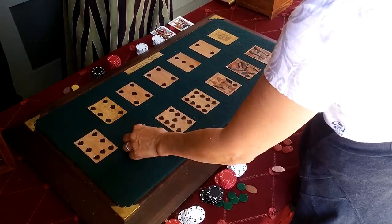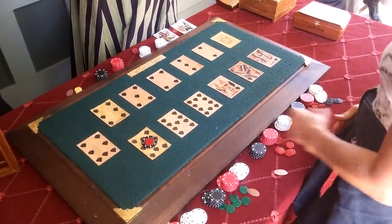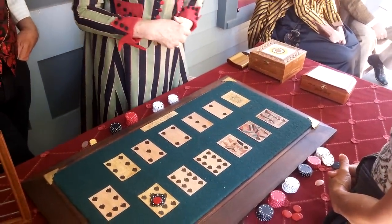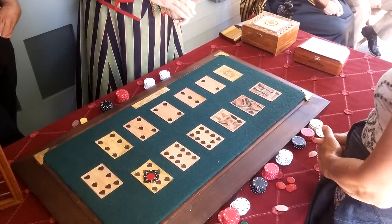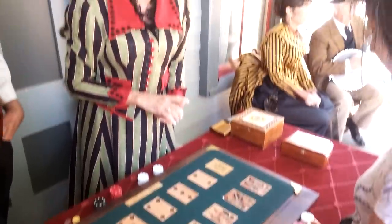Suits do not make any difference in Faro at all. The dealer turns over two cards at once. The first card is the losing card. If you're on that card, she'll take your money. The second card is the winning card, and if you're on that card, she pays you what you bet. It's very simple.